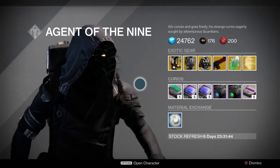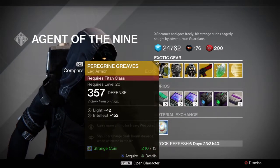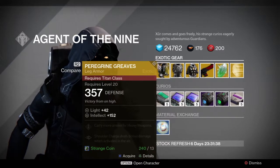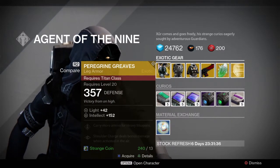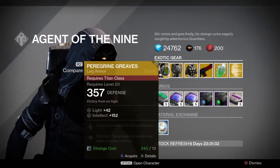Now we're going to look at his inventory. He has the Peregrine Greaves for the Titan. These are okay. They will one-hit kill a supercharged Warlock or Hunter if you activate it from midair because it does more damage.